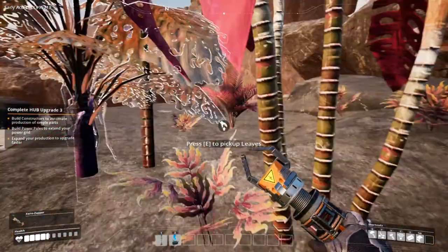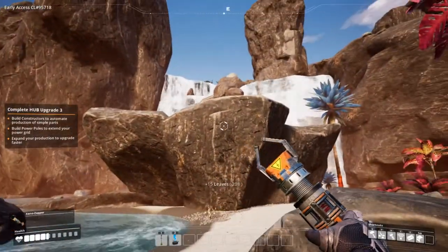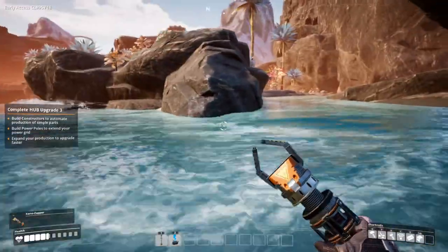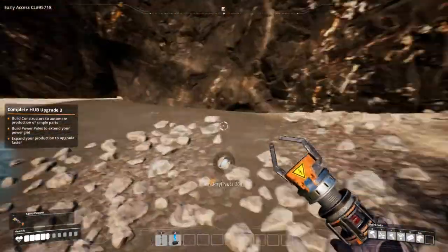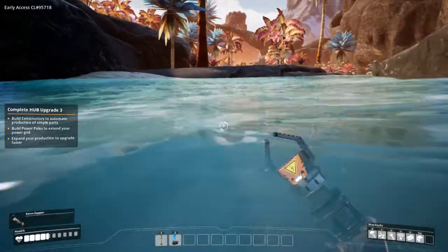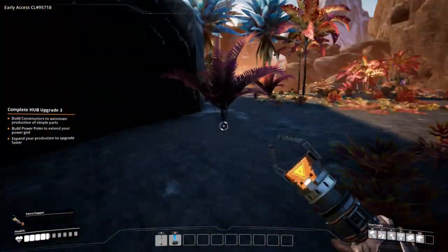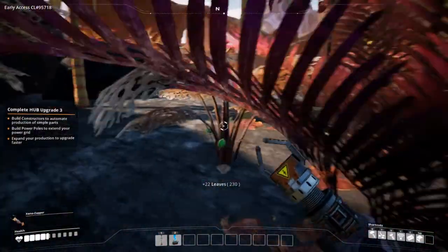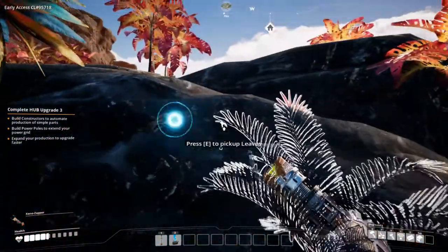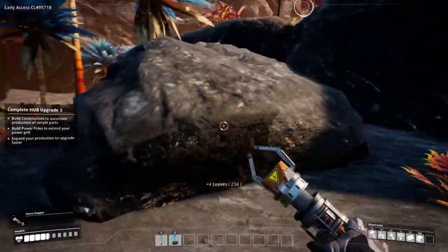I'm not gonna zap it — it looks pretty majestic. Okay, this is a pretty cool spot. More berries. Am I gonna be swept away? Nope, I am not gonna be swept away by this river. Okay, more leaves. This is a lot of work just to get a little bit of limestone.